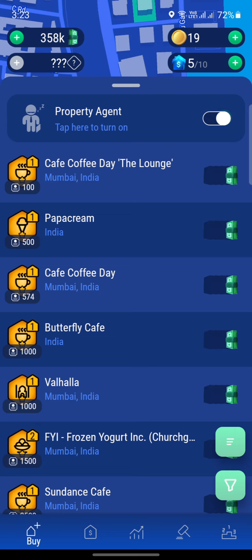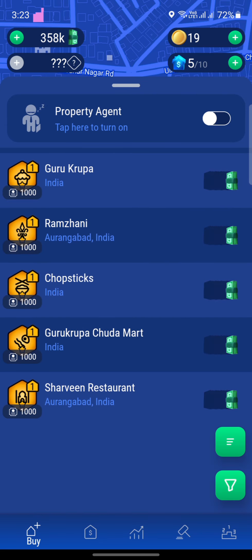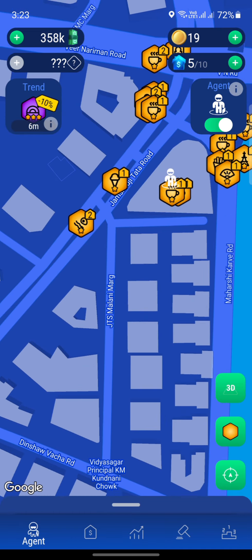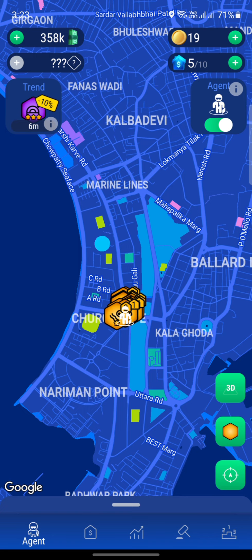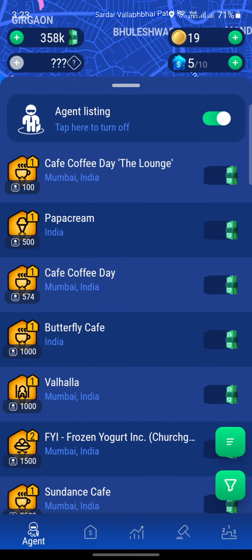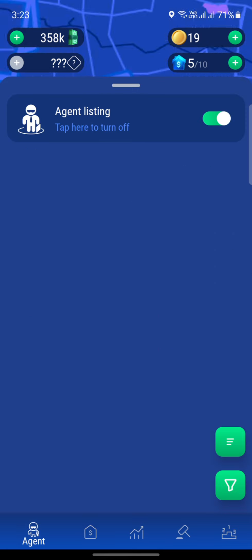If you turn off your agent, you can see properties from your previous location or your home location. If you turn the agent on, you'll see the properties from where the agent is right now. I'm in Mumbai right now, the agent is in Mumbai, and we have these properties around the agent over there, but we don't see our hotel. I'll have to move the agent again to the previous location to see the Purva Pure Veg restaurant and buy it.